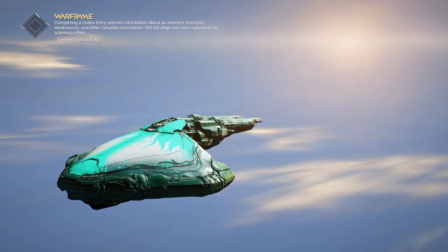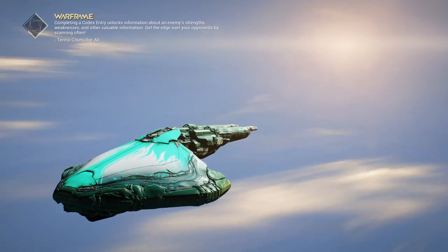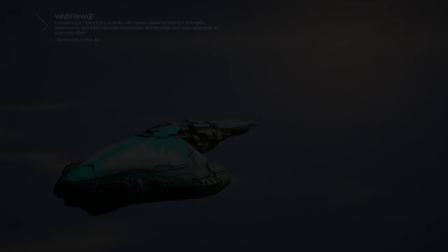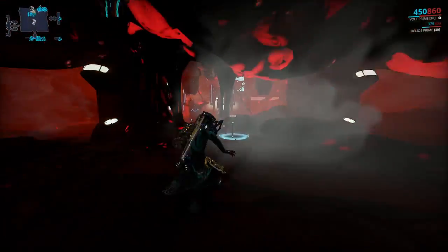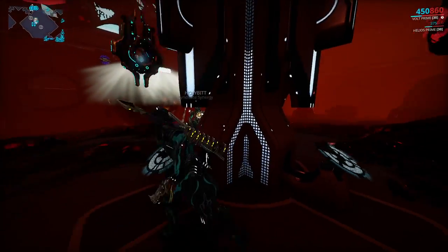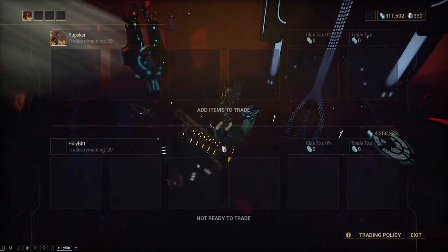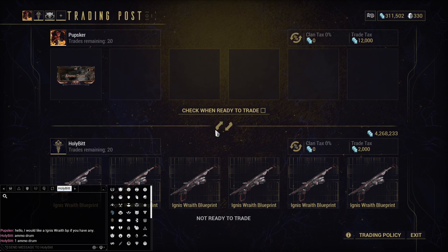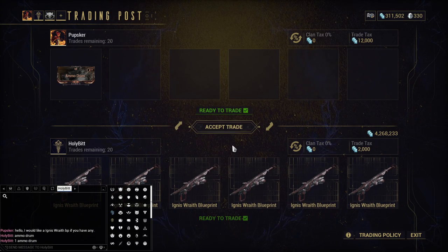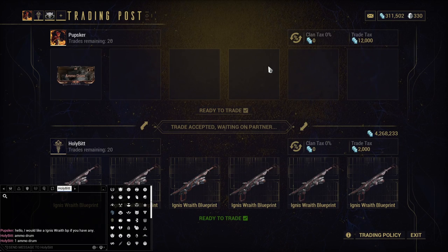Back in the day there was an event. During this event, top-ranking clans got access to the Ignis Wraith blueprint in their clans — I think it's like the chem lab — to research. So certain clans can make the Ignis Wraith and nobody else can. A lot of people have decided they will create and give people Ignis Wraith blueprints for all time, as long as that's possible. So a lot of the time you can just message trade chat, or even your clan, because tons of people have Ignis Wraith blueprints.